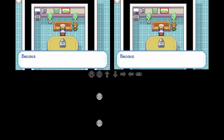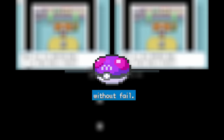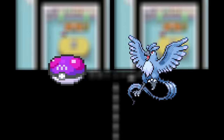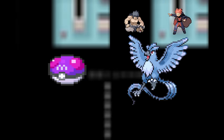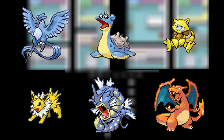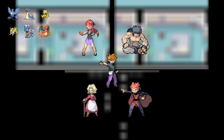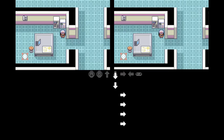With Giovanni out of the way, I talk to the Silph Co. President to get the Master Ball, which will allow me to catch a Pokémon so long as I can guarantee an encounter with it. I'll be using the Master Ball to capture Articuno, since I need an Ice type to deal with Dragon and Ground types. Once I capture Articuno, my team will be complete and I'll be ready to face the Elite Four. But until then, there are still four gyms to deal with.